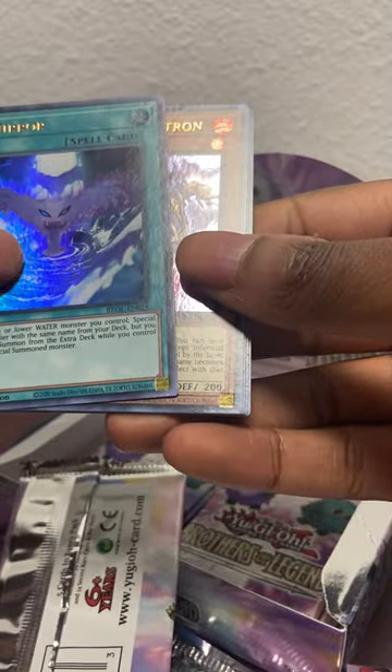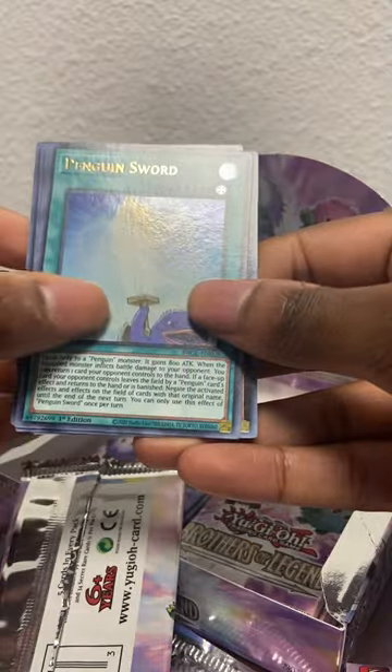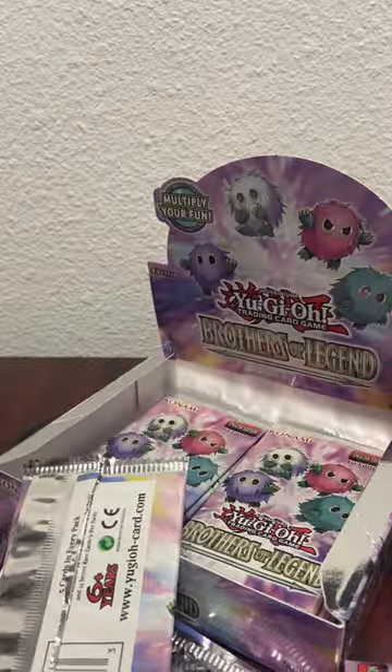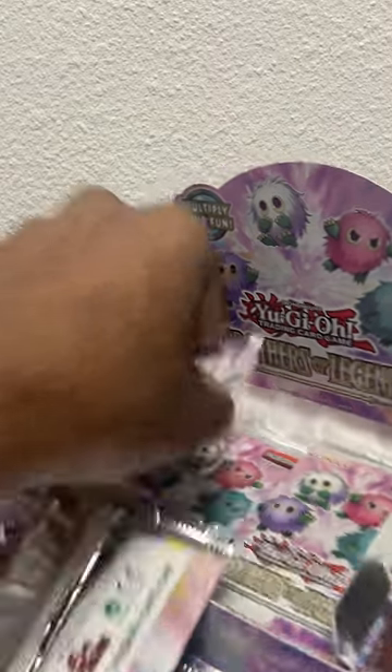The back of this card has that thing on it again for some reason. We got Ice Mirror, Phrenoid Decatron, another Penguin Sword, Numbers Protection, and another Stealth Dragon Spawn. Let's open up another one.